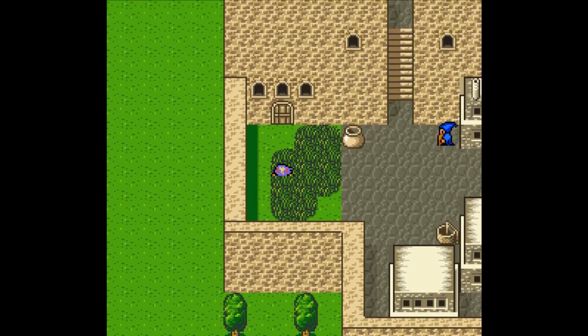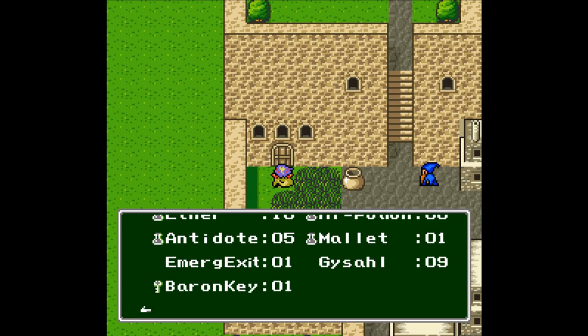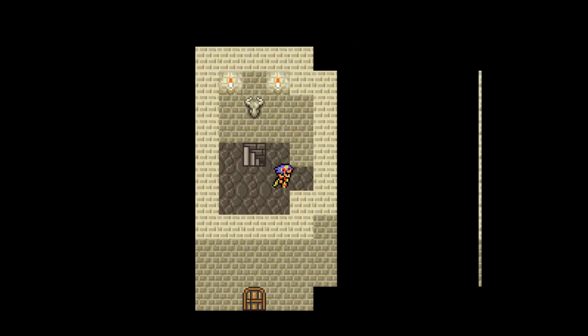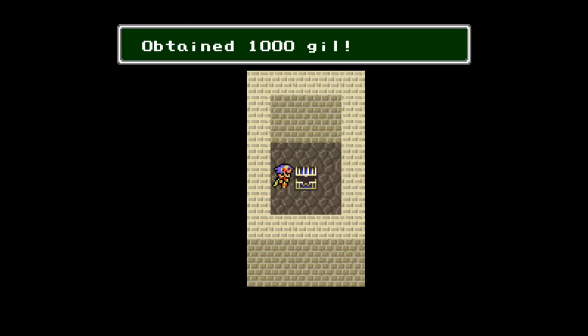There wasn't anything in the grass. Locked. Let's go ahead and use the key. Unlocked. I believe... yep. Another secret chest — 1,000 gil. Oh, goody.